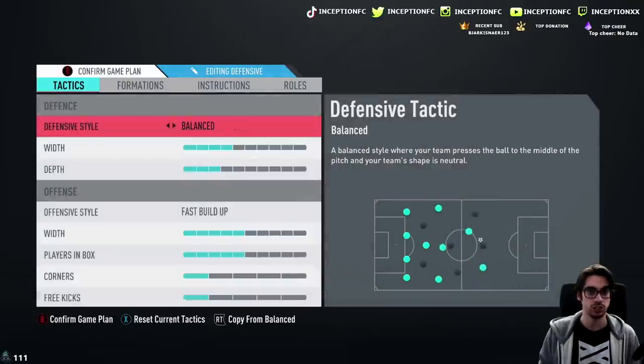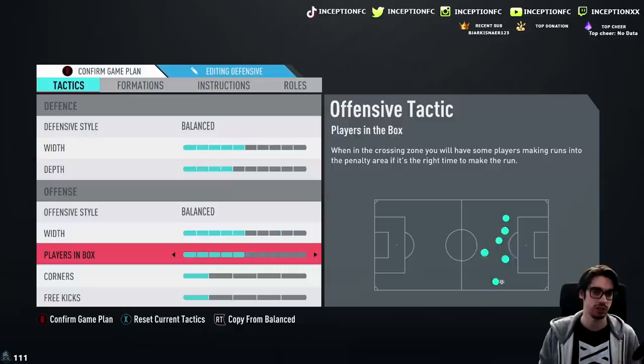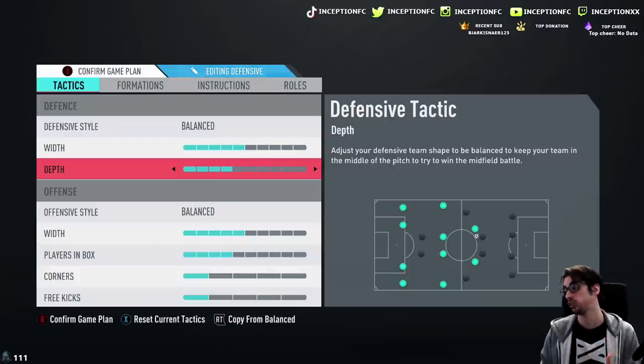I like the 5-4 setup — it's the best formation and tactics to use for a review so I can test out the capabilities of a card. We do want to use him on balance instructions for the 4-2-3-1 just to see what he's like pushing forward, coming back, all that good stuff.